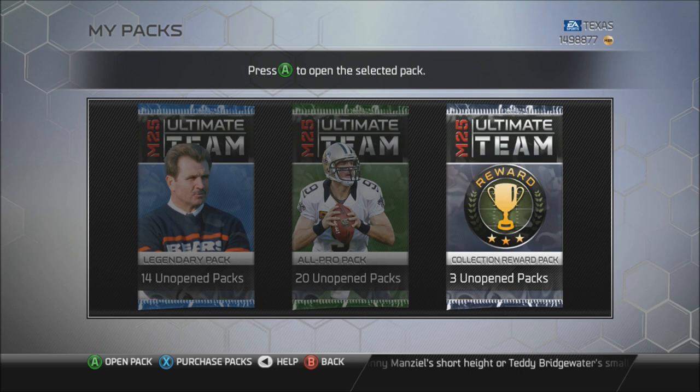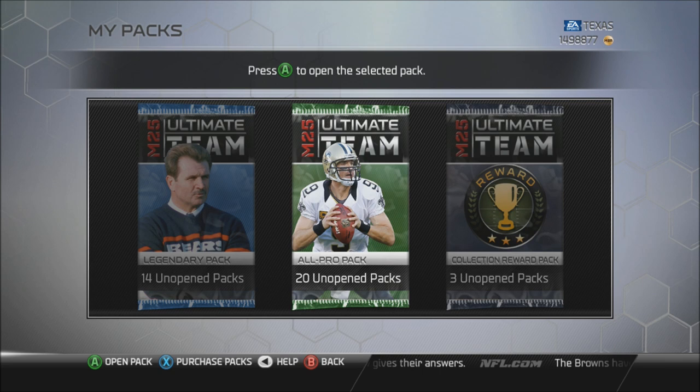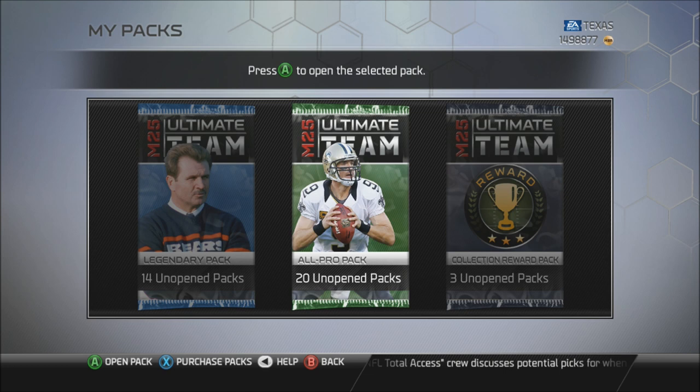Today I'll do probably a 10 all-pro pack opening and three of these collection reward packs. You guys don't know how to get these collection reward packs - you have to complete the weekly team collections. I always say that, but before I open these packs I always get messages asking how to get them. They may cost anywhere between 20,000 to 30,000 coins. I've got three of these; I would have more but there are four or five I can't complete right now because prices are super high.